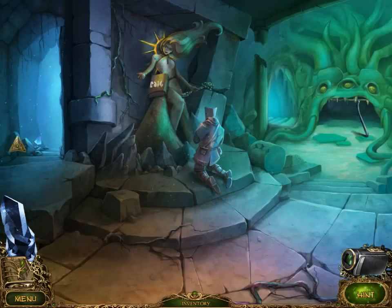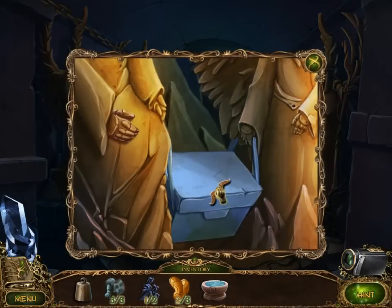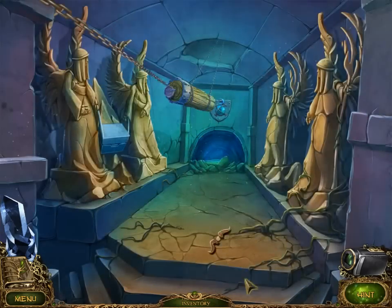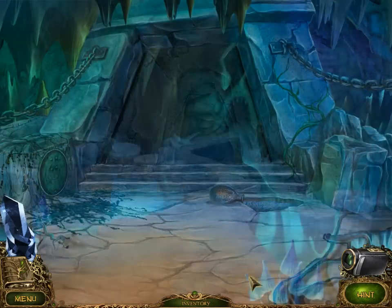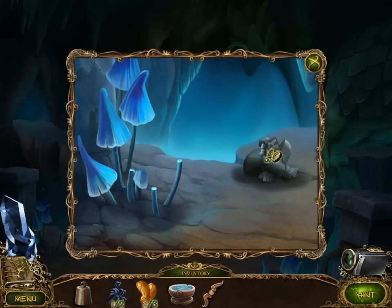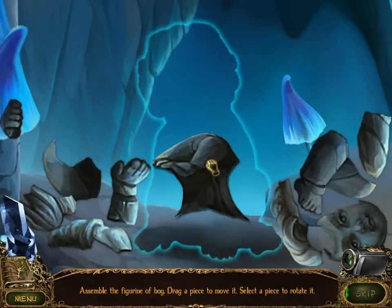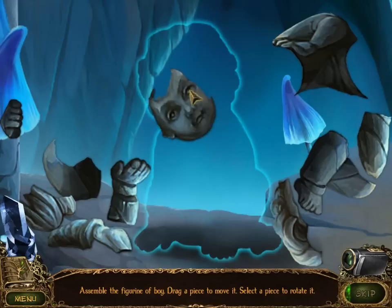So I have that arm now - where did that arm have to go? It had to go on that kid. I think that was back here, somewhere back on this bridge over here. Three out of three! We have to place and rotate.